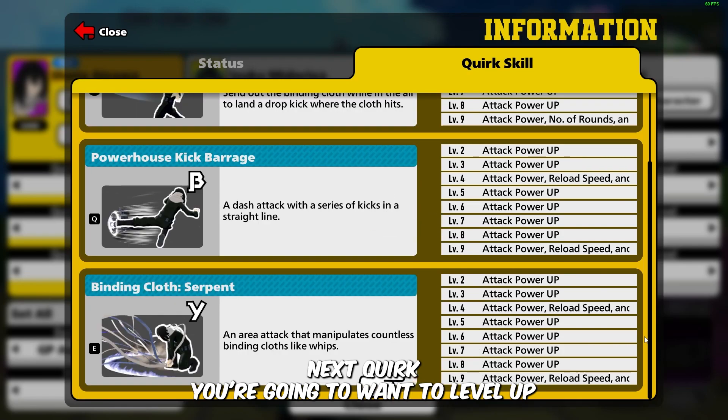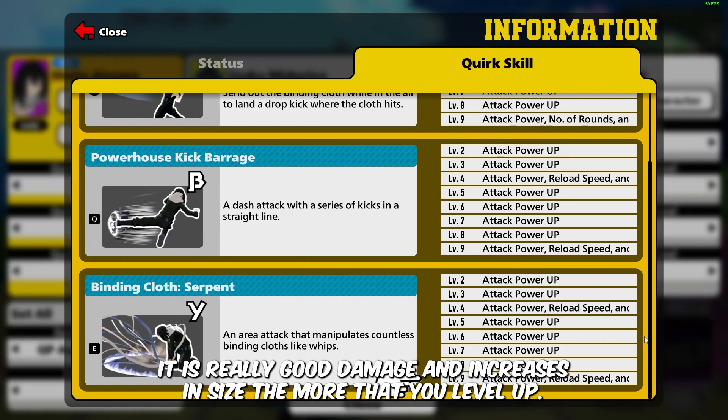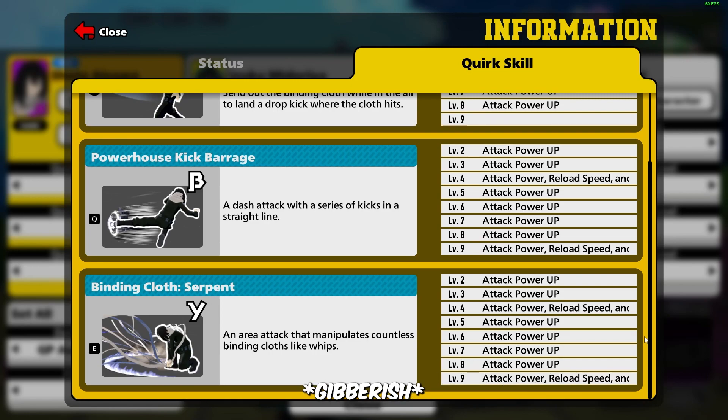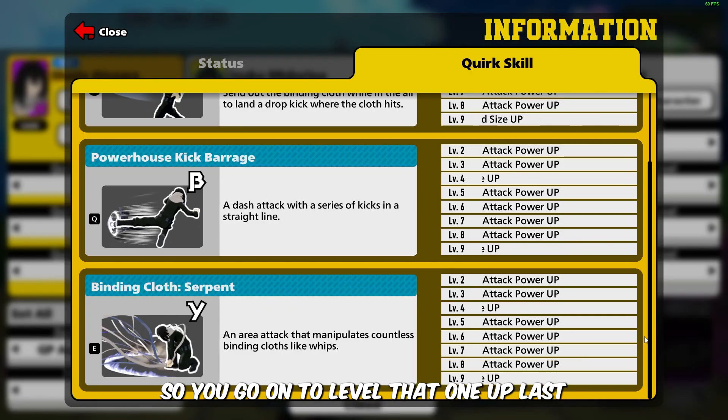The next quirk you want to level up and use constantly whenever you get the opportunity is your binding cloth serpent. This quirk is easy to hit, does really good damage, and increases in size the more you level it up. You get the least amount of benefits from leveling up your powerhouse kick barrage, so level that one up last.